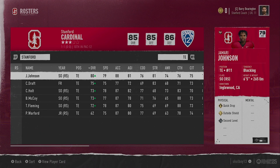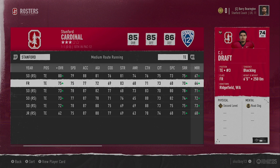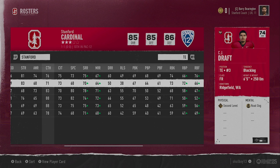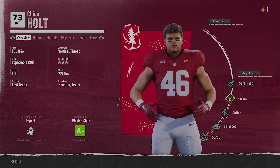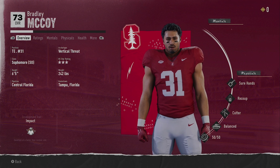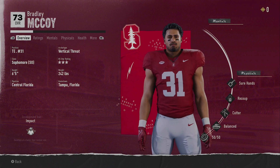We have a player to keep an eye out on today — true freshman CJ Draft. He's two games left before he reaches his max to be redshirted, and he just hasn't performed very well. He has some solid run blocking, but it's been the hands that have been a real problem — a lot of dropped opportunities. If he doesn't perform well today, we might start to see more of Chico Holt, a redshirt sophomore, and Bradley McCoy, a player we saw a little bit of from last year. Both could step in and take some reps.